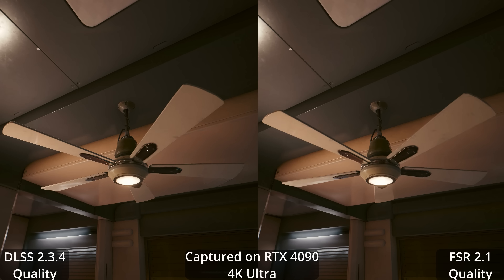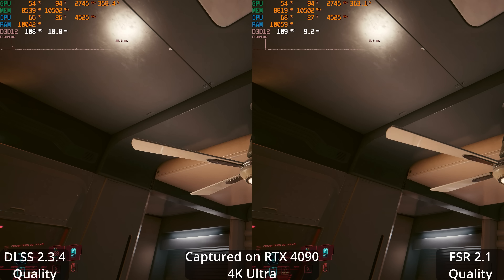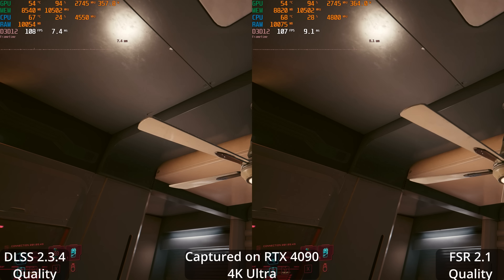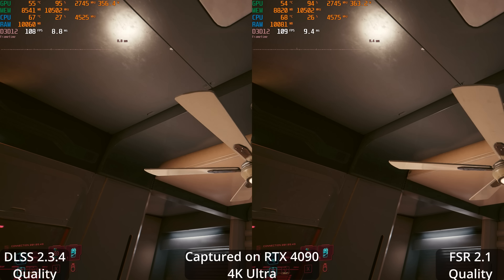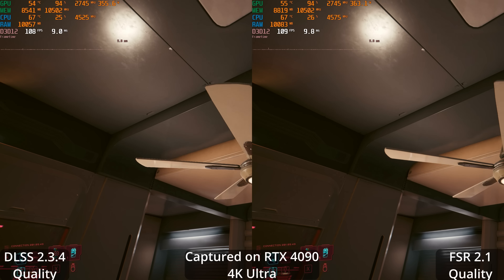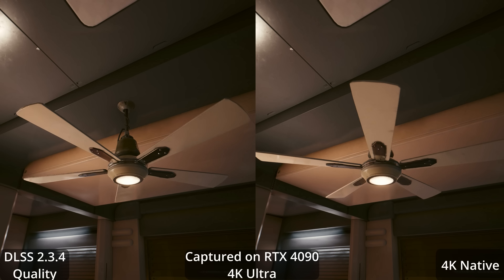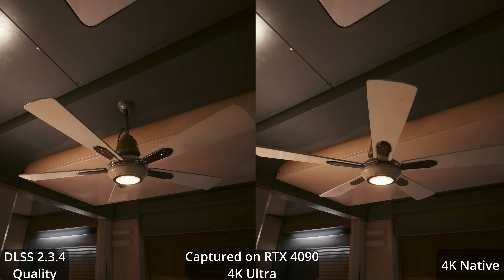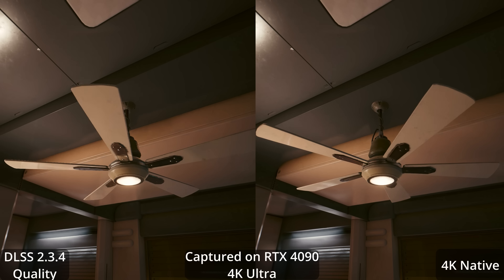Both of these are captured on my RTX 4090 at the 4K ultra preset. This isn't really focusing on performance — we're on an RTX 4090 — but the quality setting on both produces about the same frame rate. Getting back to image quality comparisons, we're seeing DLSS quality against the native image, and the native does not have that ghosting trail. This is one of the downsides to DLSS.